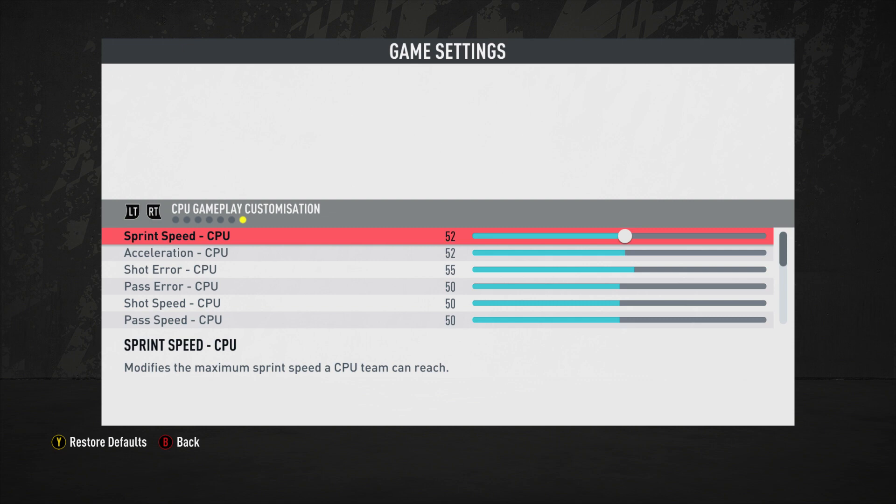Sprint speed is simply how it sounds. I don't want the computer to ever do a jogging animation — I want them full tilt and engaged the whole time, with the advantage on the sprint side. The user still has sprint advantage due to manual controls, but the computer will stay right in line with you and recover as your player starts to tire.